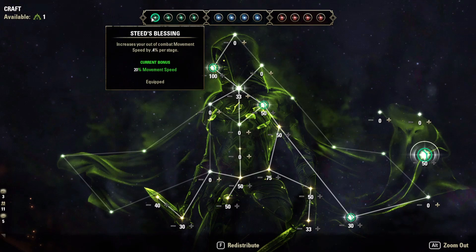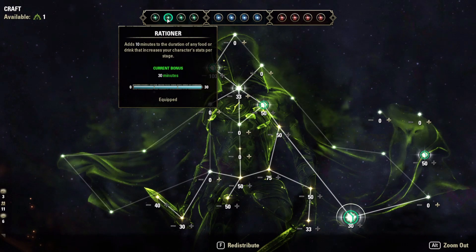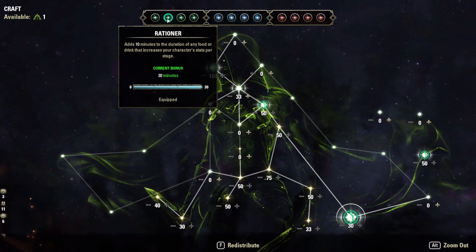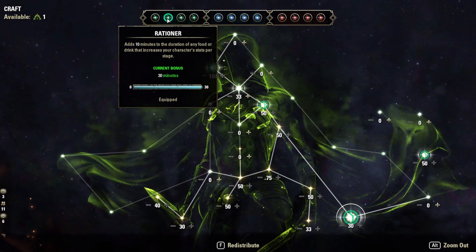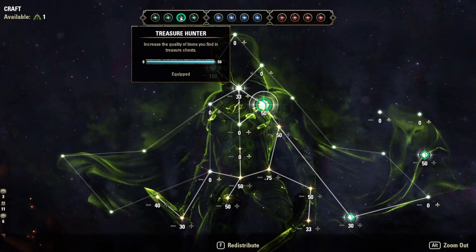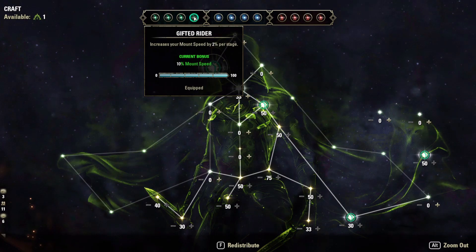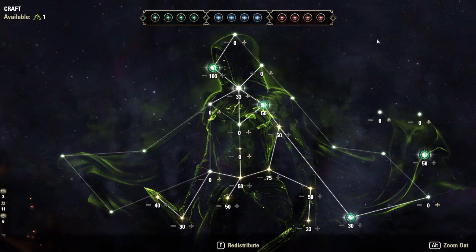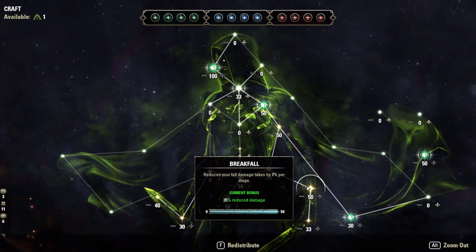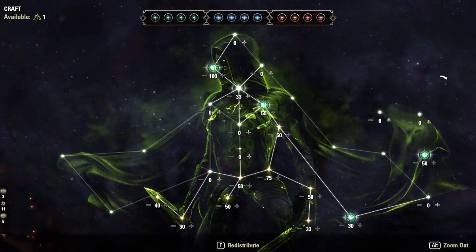In the Craft CP tree we're running Steed's Blessing for 20% extra movement speed out of combat, Rationer which adds 30 minutes to our food duration, Treasure Hunter currently — though I'll switch to War Mount if I spend more time in Cyrodiil since it's basically a Mount Simulator — Gifted Rider for 10% extra mount speed, and Breakfall for fall damage reduction.